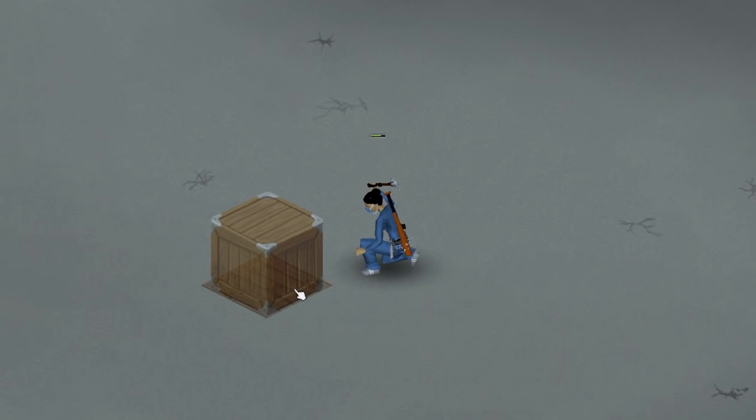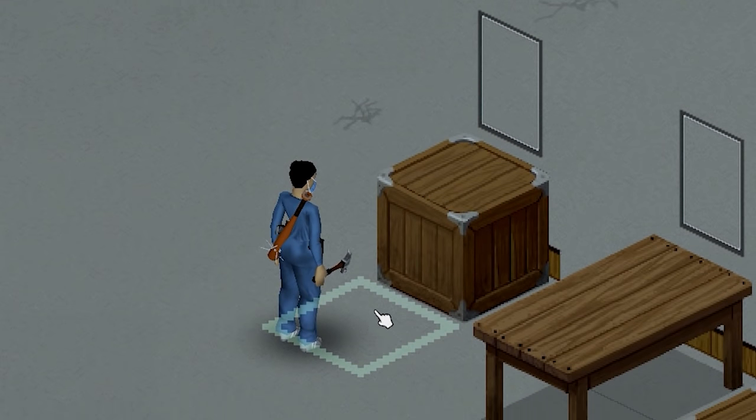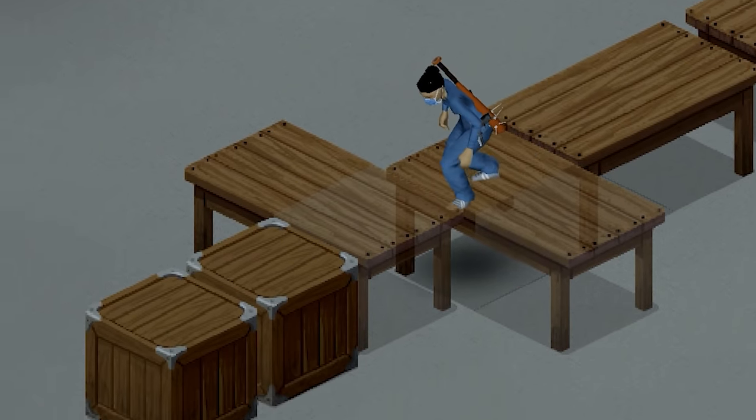Did you know that in Project Zomboid, when you place a path-blocking object in front of a window, your character will be forced to walk over it? This only works if there is nothing blocking the front of the object, which means you can only go in one direction. Your build can go as far as you want, as long as you have the resources for it.